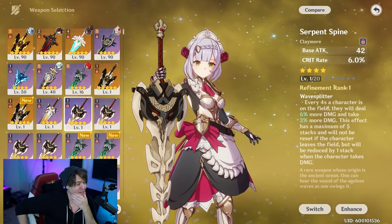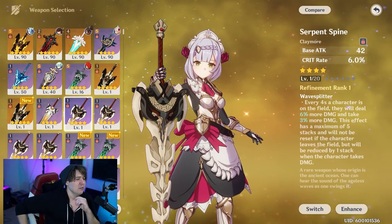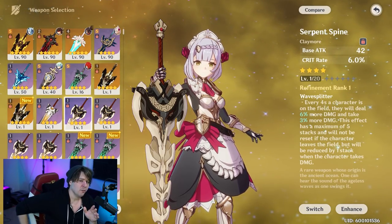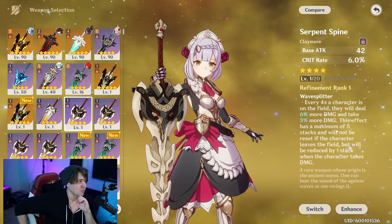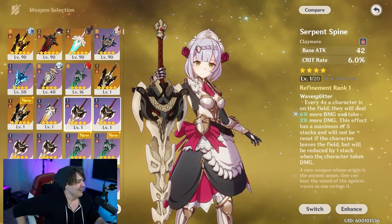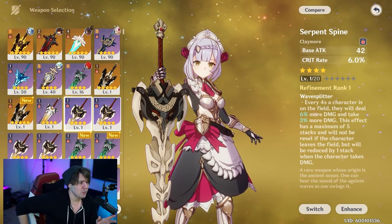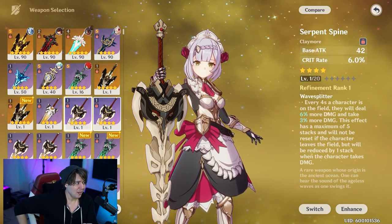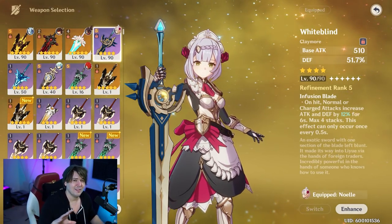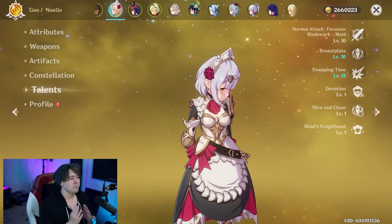The Serpent Spine is amazing as well. It's easier to build than White Blind and at the end of the day they do about the same damage — within one to two percent depending on your artifact substats and main stats. Serpent Spine gives crit rate and with refinement ranks from the battle pass you get up to 50% damage bonus. The key difference: Serpent Spine increases damage you take while boosting the damage you deal, whereas White Blind boosts damage dealt while slightly reducing damage taken based on your defense, and also increases your heals and shield size.